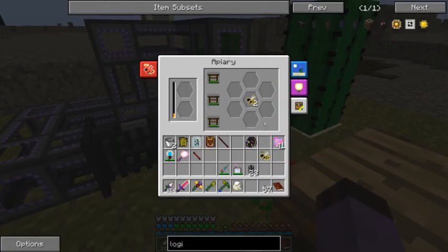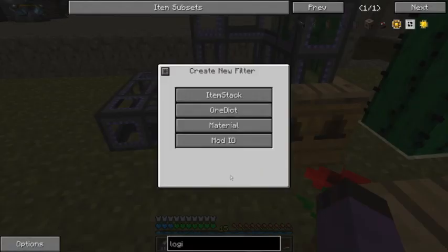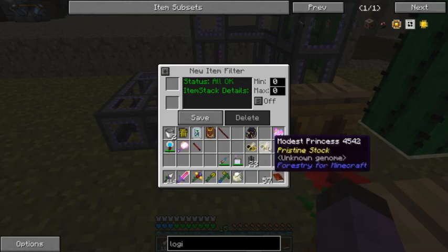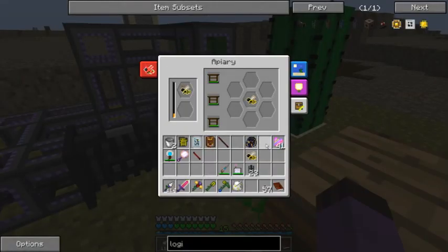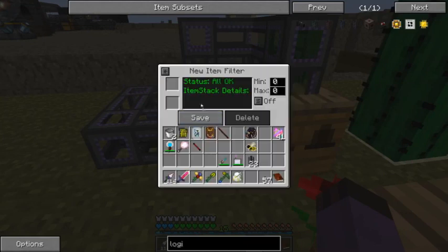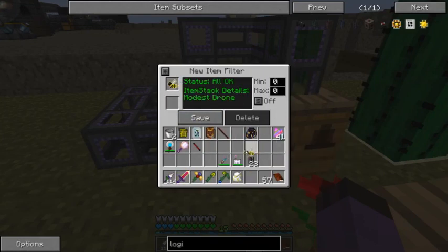I'm not going to be able to put those back in. I should be able to say Princess to Dark Green — that'll put her in there. I should be able to say Drones to Dark Blue.